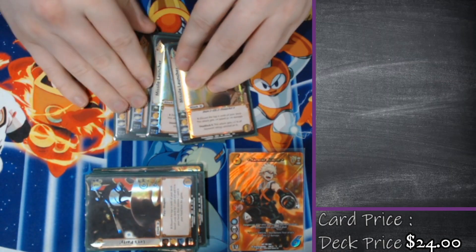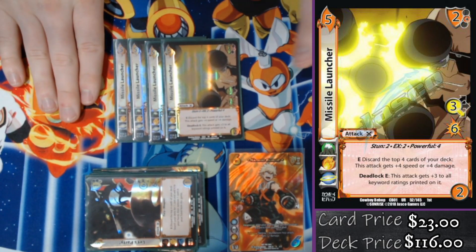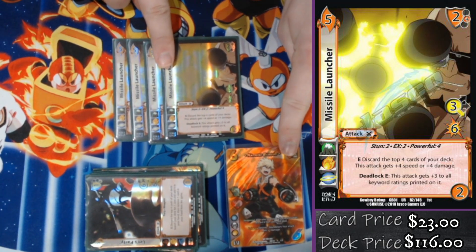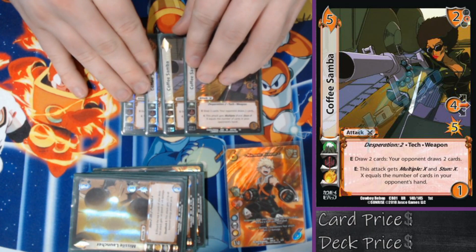Up next we're playing four Missile Launcher. This card says I discard the top four cards of my deck — you're catching the real theme here. It's four speed or four damage; I'm probably going to pick four speed so I can give it an extra two damage off of Bakugo. It's a seven-low for eight. This card is not a fury, so if it is blocked it is not discarded off of Bakugo — just making sure everybody's aware.